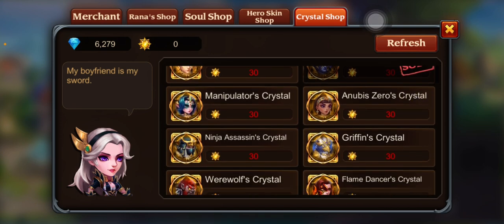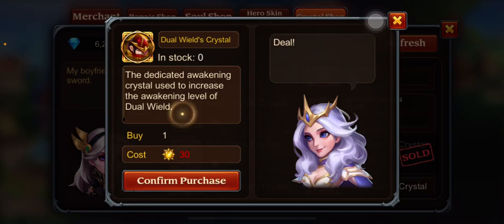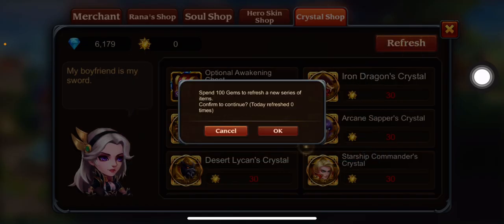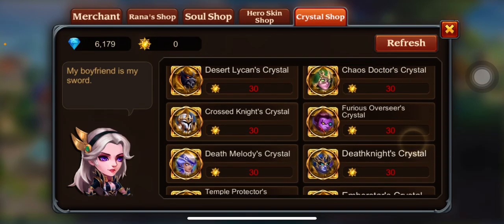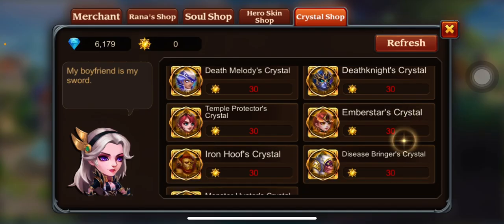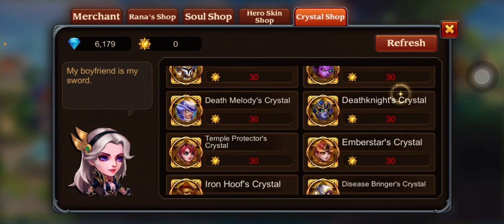I bought Death Knight today. Manipulator, Griffin — honestly the only thing I would buy in here is Dual Wield because he's been faithful to us. Let's refresh. We already have the silences so we're good. Cross Knight — wow, definitely pops up. Death Melody — we'll get it from the other thing.